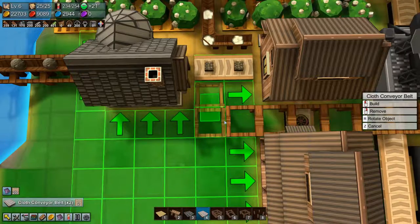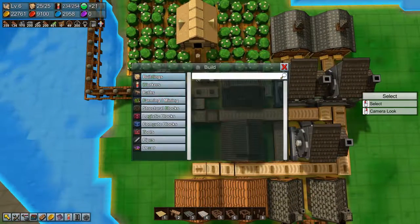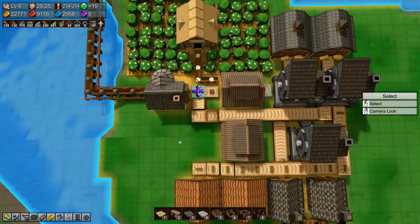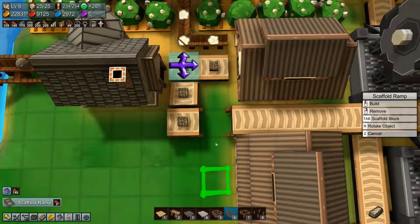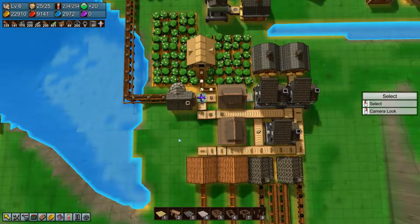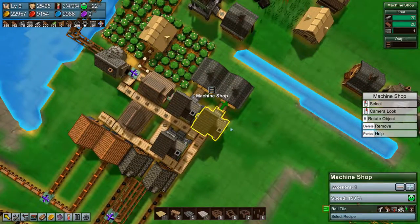We can grab a cloth conveyor and have it run all the way over there, and all we need is a splitter. There we go. So we have stone brick, we have everything now, and we are producing rail tiles!